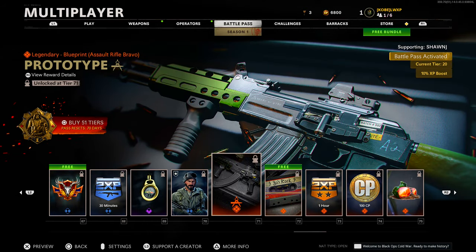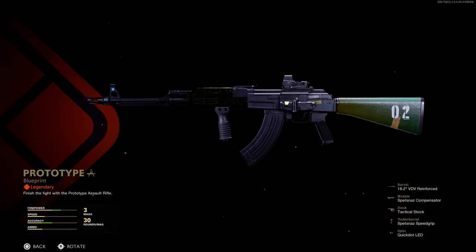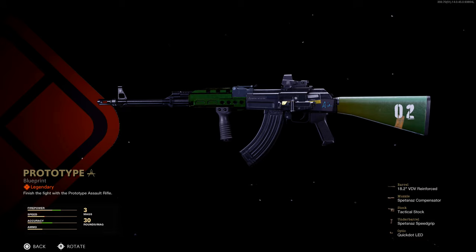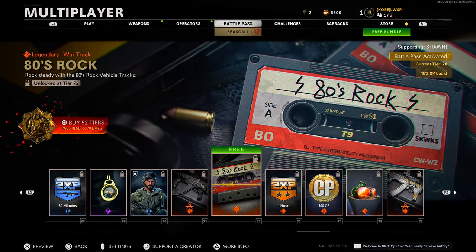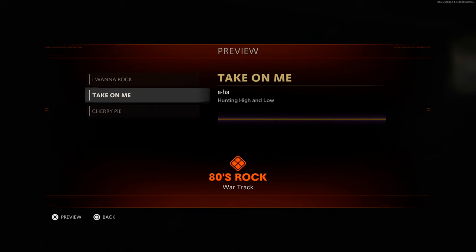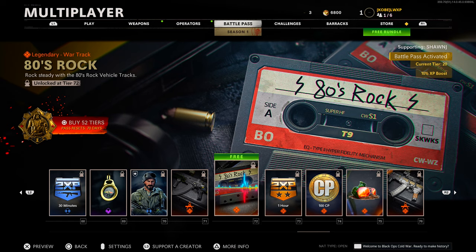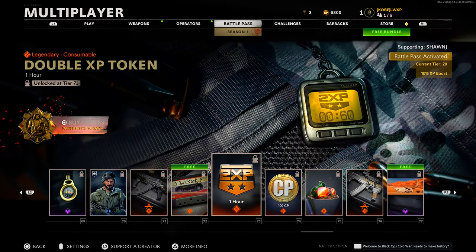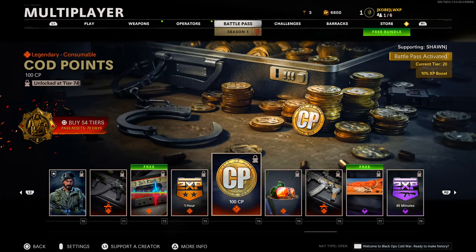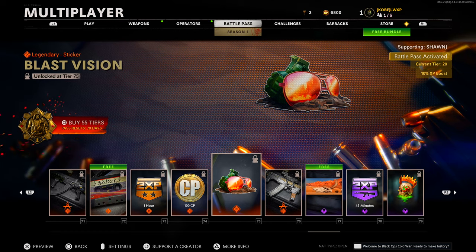Then we have the 'Prototype' legendary blueprint — okay, I kind of like that one. I kind of wish they brought back mastercraft and reactive camos, maybe there will be some. At tier 72 we have some more copyright music I can't play but I want to rock — 'Take on Me' and 'Cherry Pie.' Tier 73 double XP token for one hour. Tier 74 COD points. Tier 75 sticker 'Blast Vision' — pretty interesting, pretty cool.